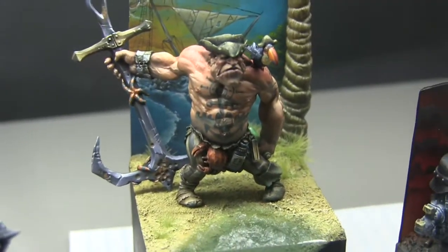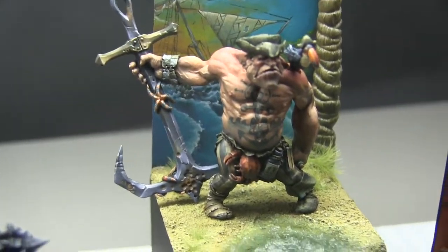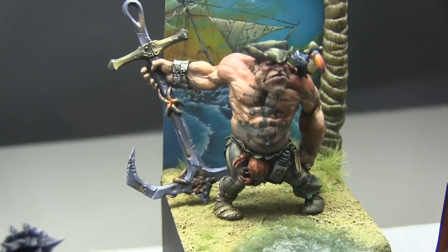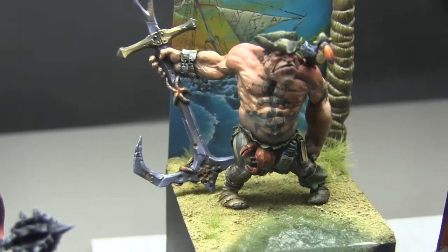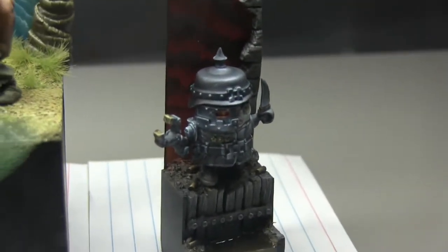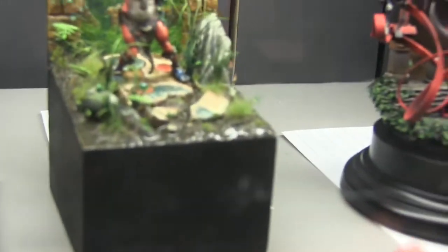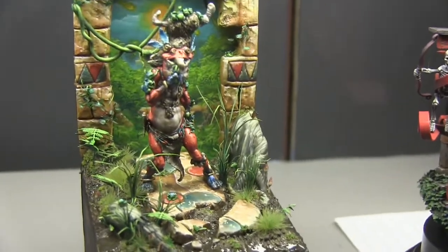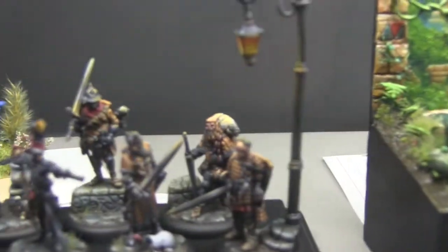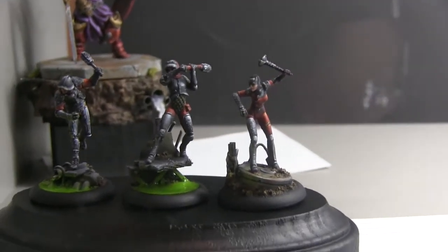Here we go — we got an Ogre, right? Check out the tattoo work on this Ogre — it looks like that thing's been in the sun for 20 years, been stuck on an island for a while. That's a Figon miniature. Sam, that's an amazing job. Now you've got a little short dude here — what are these things called? I always forget. Chibi — the Chibi, right? It's from Rivet Wars. And there's another Figon piece here.